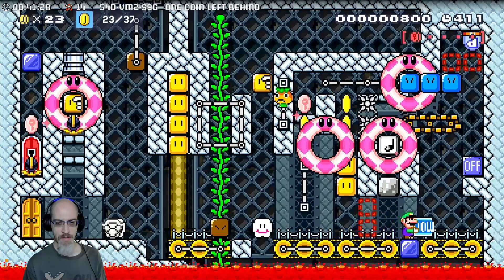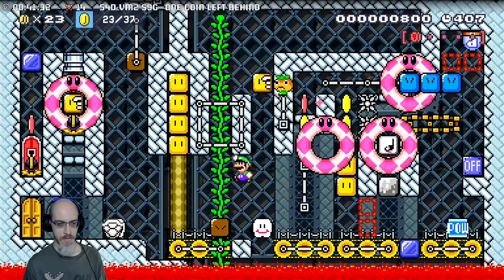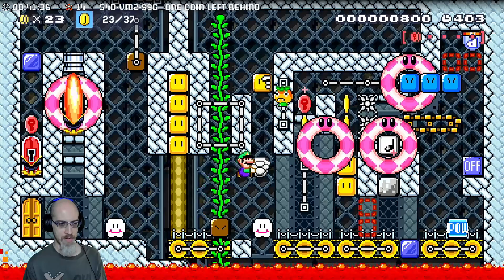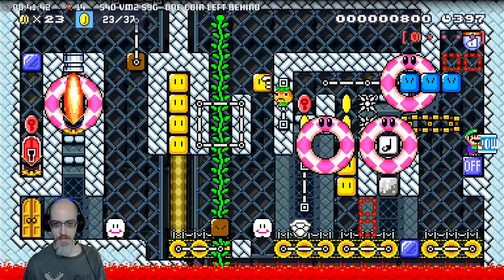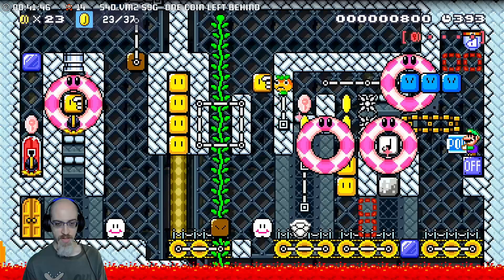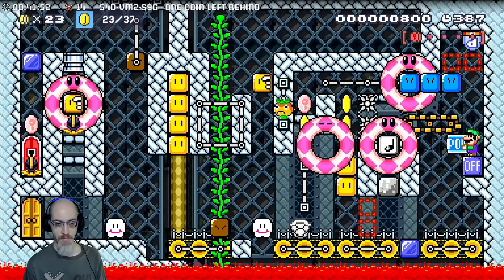I'm going to need something to throw, so let's get you closer. Before I rush and make a mistake — drop the POW, protect the turn blocks, and throw the shell at the key coin.